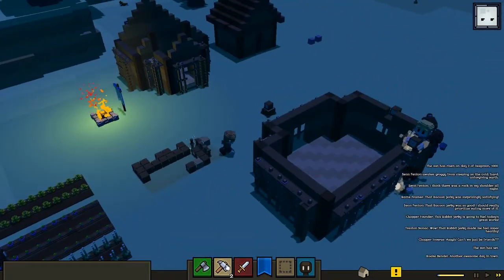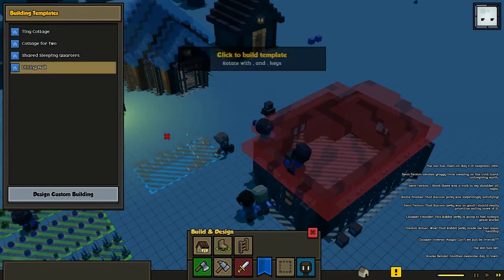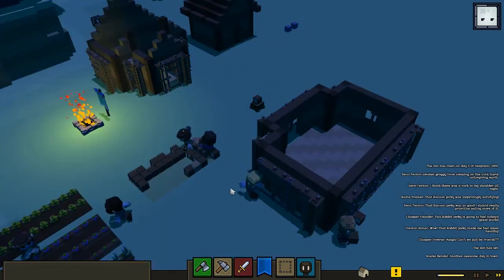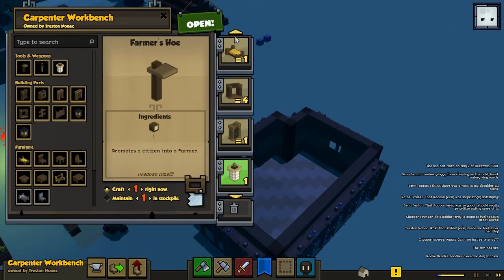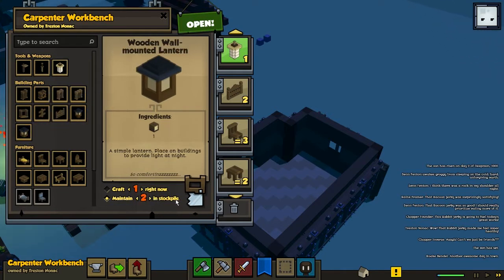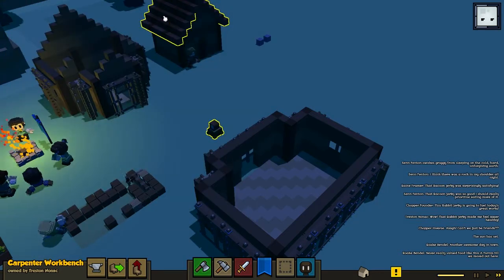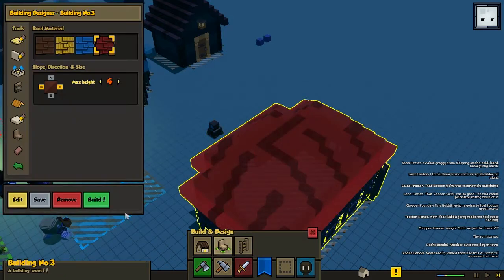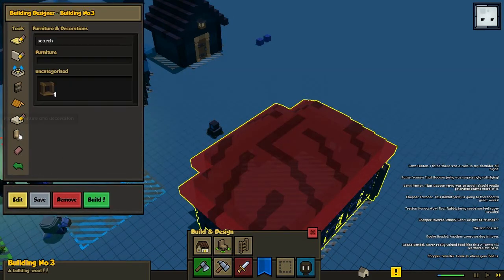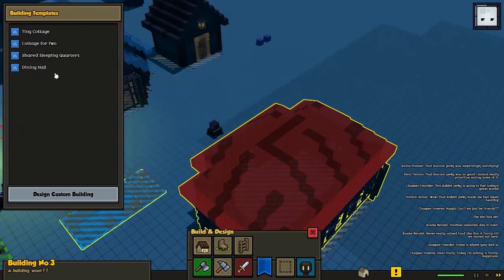Is there anything more that we need to queue for this house? I'm a bit unsure if I queued the lanterns - let's check it out. Nope, we haven't queued any lanterns. Let's queue two of them. And I guess it was the same door for this one.